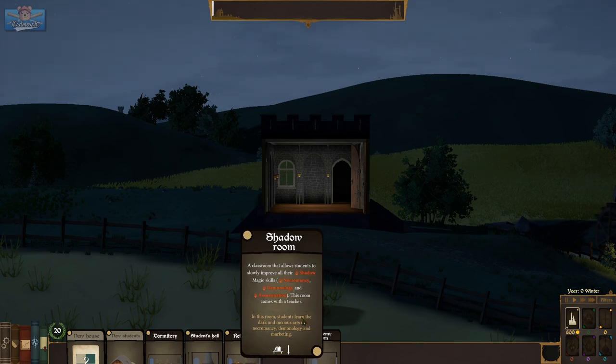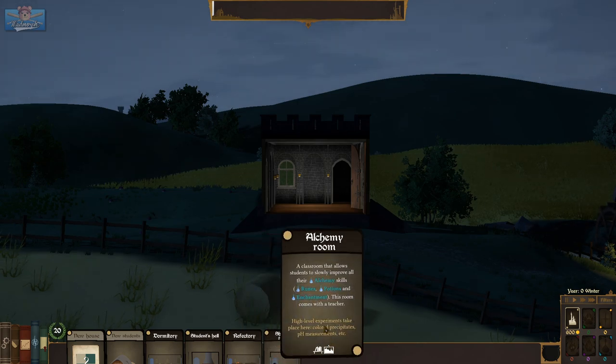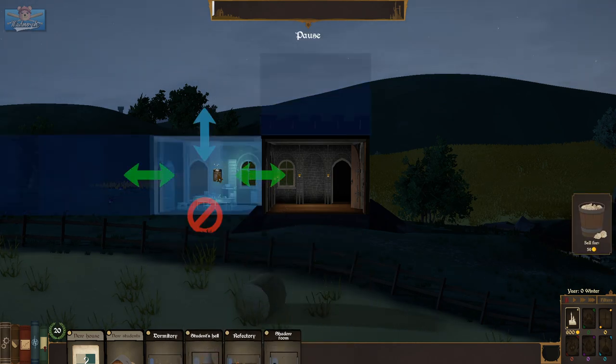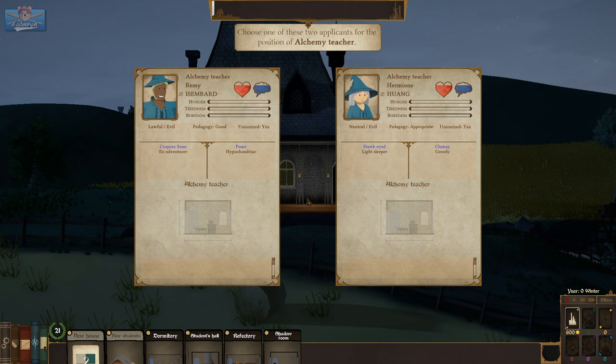Find animals that they summoned in druidism class on their plates with good pepper and anchovy sauce. Shadow room, alchemy room. Let's have the alchemy here. Choose one of these two applicants for the position of alchemy teacher: Remi Ismbard or Hermione Huang.